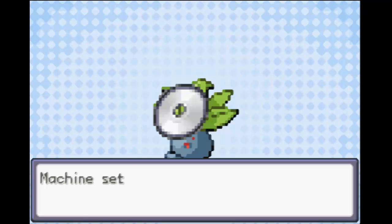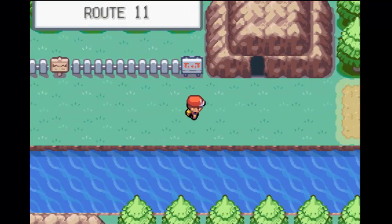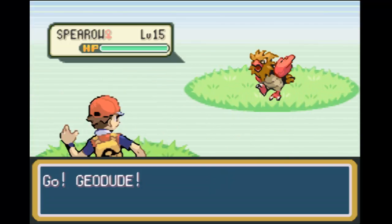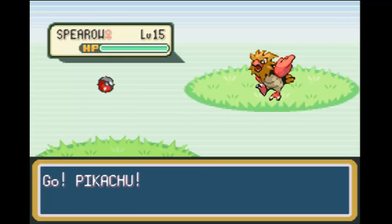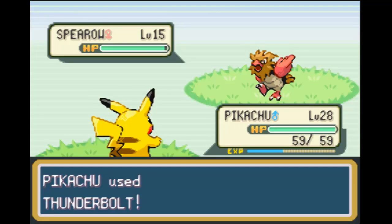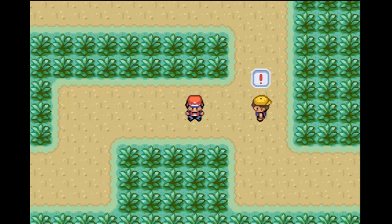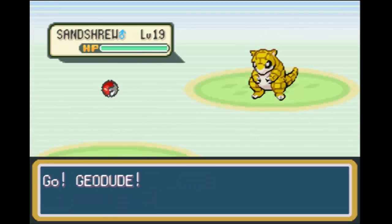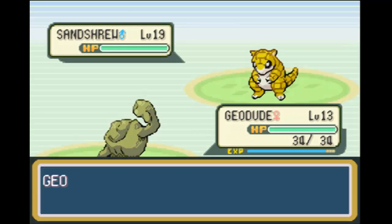I'm going to keep Oddish around. I don't plan on using Gloom or Vileplume or anything like that, but it's nice to have Oddish around. It's not affected by electricity as much. Right now with a level 30 Charmeleon, I think we can take on Lieutenant Surge, but I do want to make sure we're not going to get caught off guard like we were when we fought Misty earlier on. It would be good to get some training in and get to a point where we're fairly comfortable with our team all around.